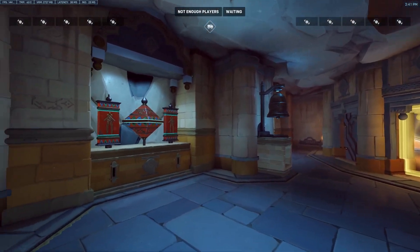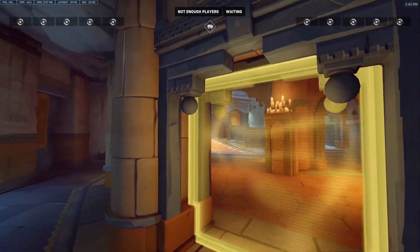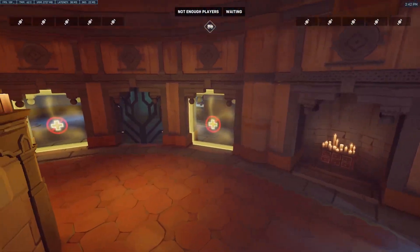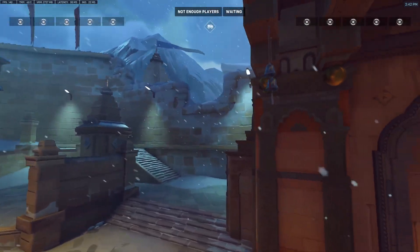This is the defenders' first spawn. I like how the wind cuts out as it goes through. So this is the payload's route here, going up into the monastery.